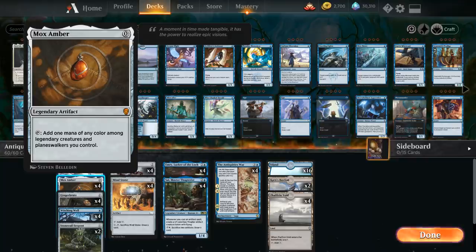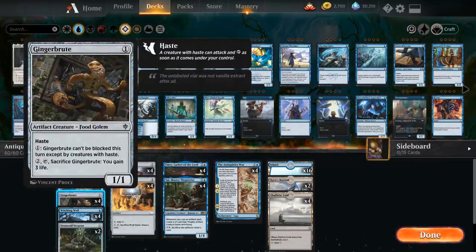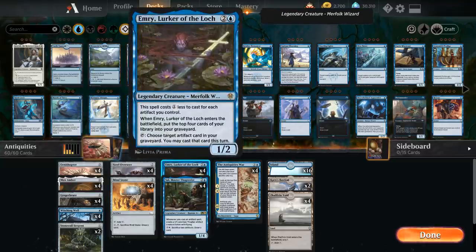We also have the full playset of Mox Amber — historically Moxen are very powerful cards as they can generate free mana. With 4 copies of Emery and 4 copies of Sai, Mox Amber can reliably make blue mana in this deck and allow for explosive starts, and it's another free artifact to help make more Thopters with Sai, set up a lethal Antiquities War, or speed up an Emery. We also have 4 copies of Gingerbrute — a 1 mana 1/1 with Haste that can become unblockable, and we can sacrifice it to gain life.